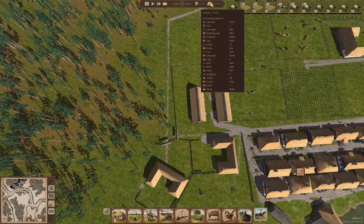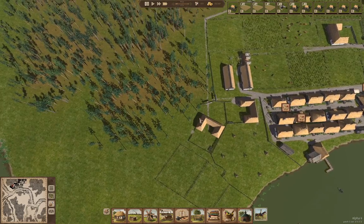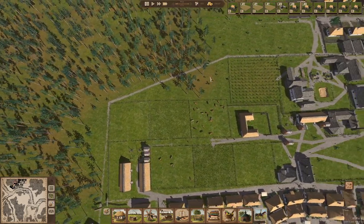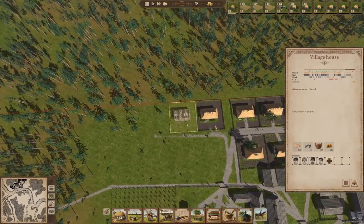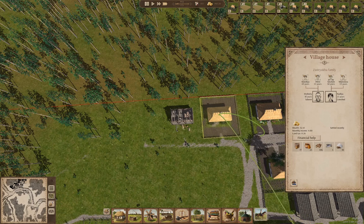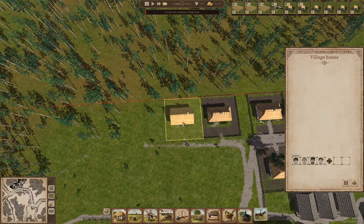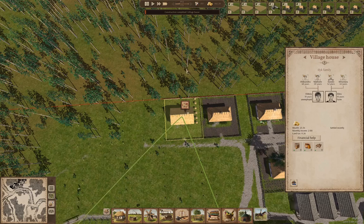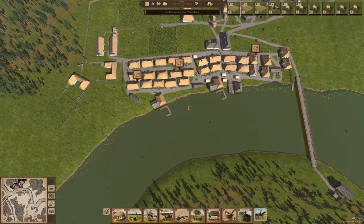We have stuff happening. We've got people living in that house and in this house. As the construction finishes we've got people in there. Oh, we've got latent demand for housing.